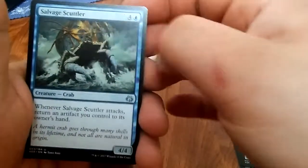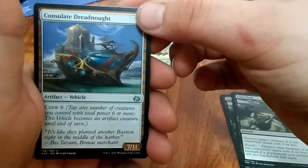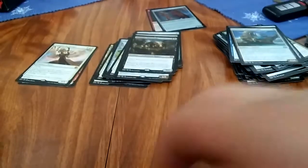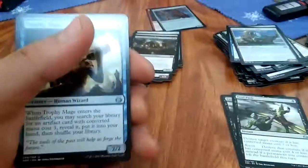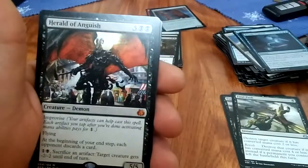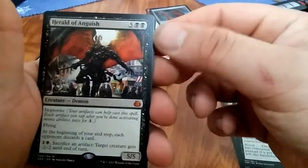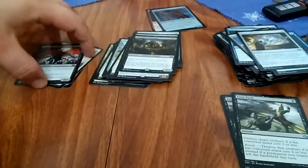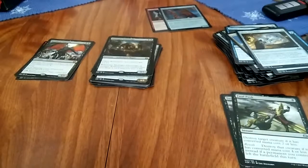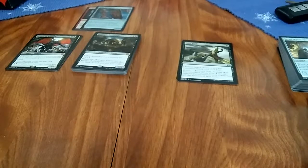Salvage Scuttler, Consulate Dreadnought, Midnight Entourage — that's a rare. Alright, last pack. Trophy Mage, Reverse Engineer, Servo Schematic. And I pulled a mythic — Herald of Anguish! Alright, that wraps up my side. Give us a sec, my girl is gonna be opening her side of the box.